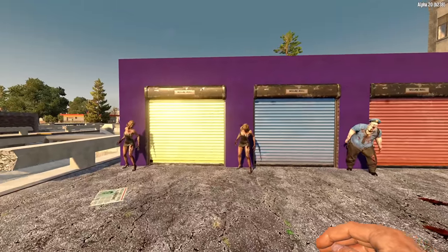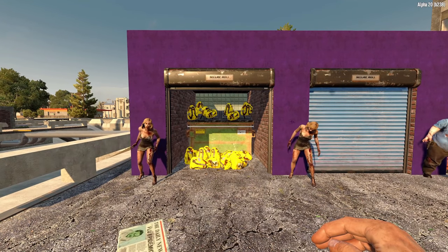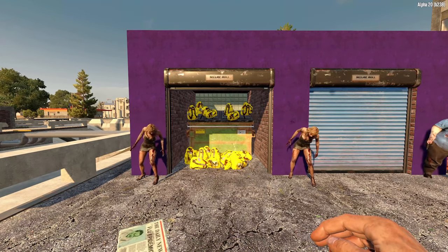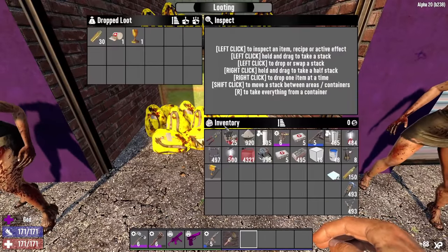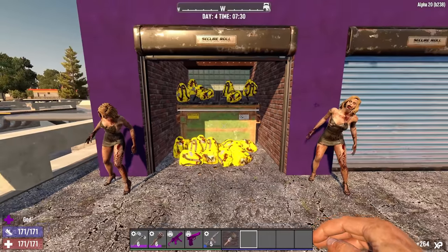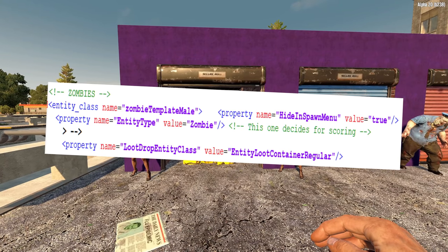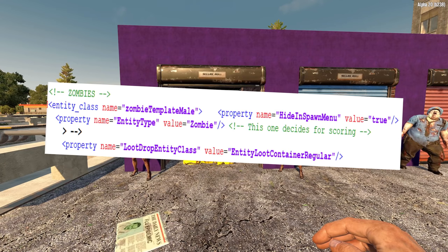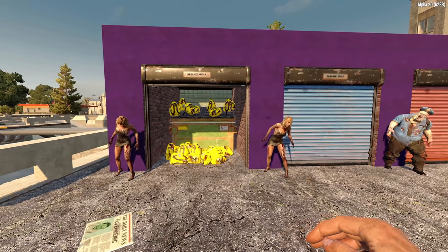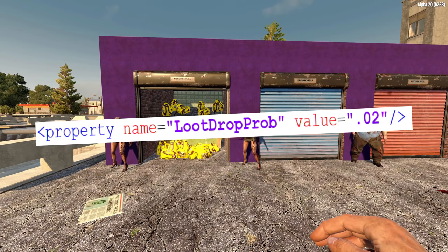Looking here at my assistants, we have a yellow door which of course leads to yellow loot bags. This is what the regular basic loot is when you kill zombies. Sometimes it's okay, sometimes it's just super dull. Let's open one up — ammo, not too bad. But let's have a look into the XML of the game itself, which shows that it's the regular zombies that have this loot associated with them. I've cut out the non-essential properties of the XML file, but you can see the basics of the zombie template that has the entity loot container regular. But how often does it drop?